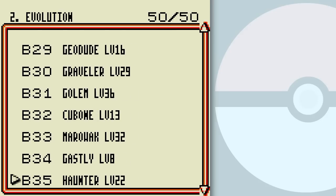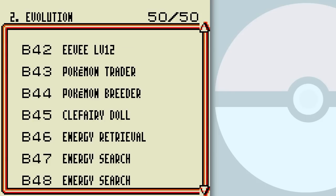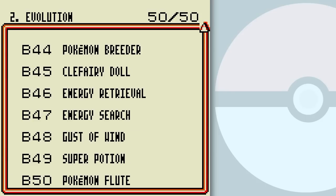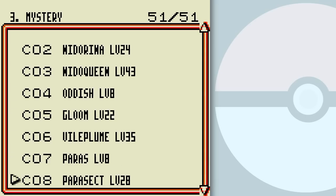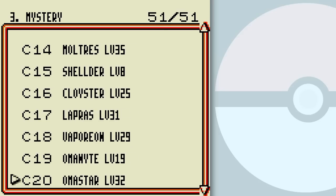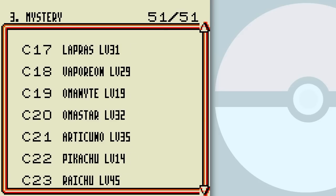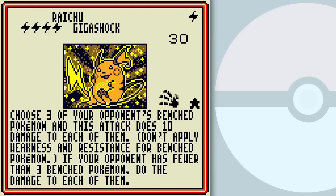I'm just going to skim through these here — not too fast, just so you can see them all without having to pause the video. Mystery! So mysterious. The first card I'm looking for here is Raichu. I wrote down all the cards that I collected off-camera and ordered them in the order they would appear in the booster pack list on the PC. This is a neat version of Raichu in that it hits opponent's Pokemon on the bench, which can wipe out a bunch of Pokemon at once, especially since you're choosing them.